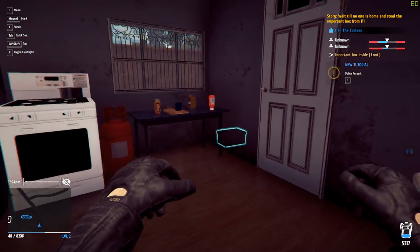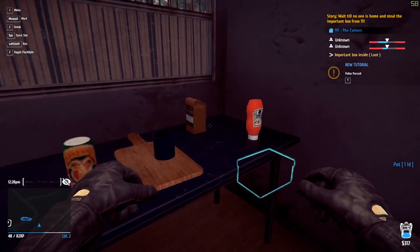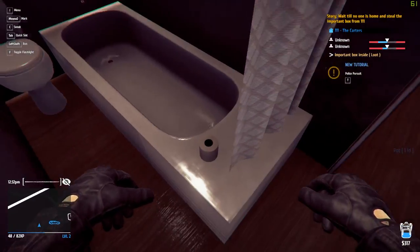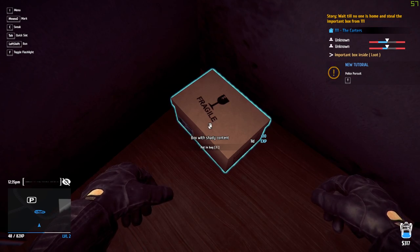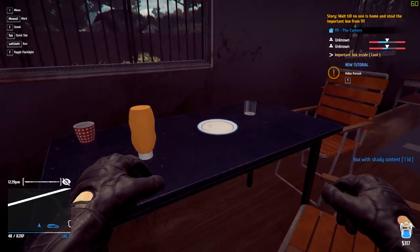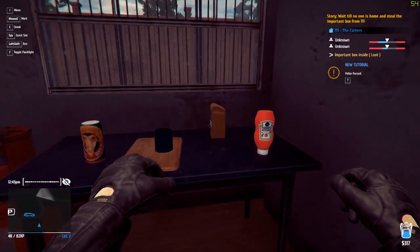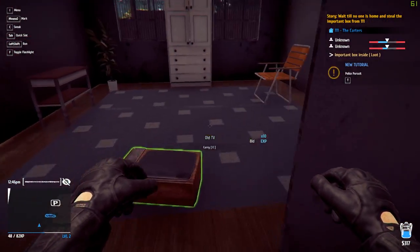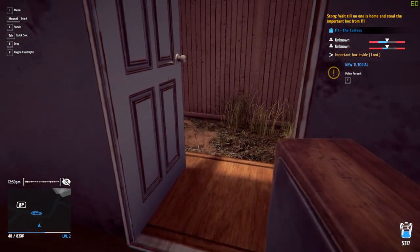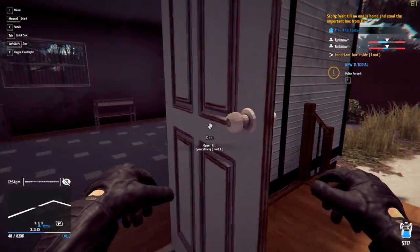You can do the scoping out in a bit more depth if you want — I think you can wait to see what time they come and see how much time you've got. We're not going to do that — we're just going to put the box on the ground for now because it needs to be put in the back of the car. We'll take the saucepan as well. Where's that box? It's in here. The box has shady content. We've pretty much looted the whole place now.